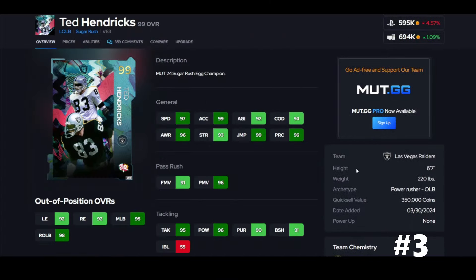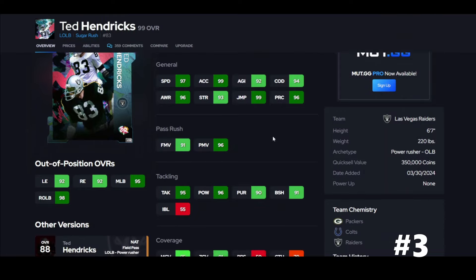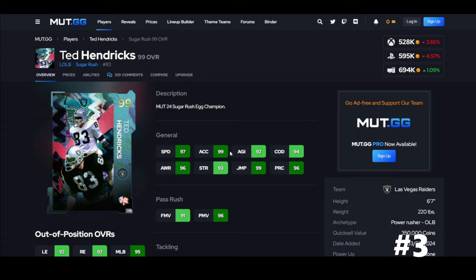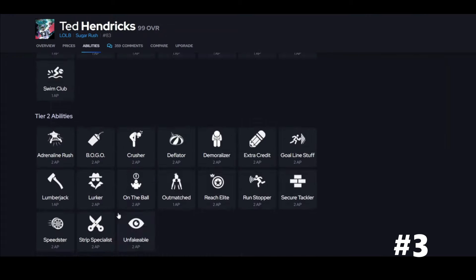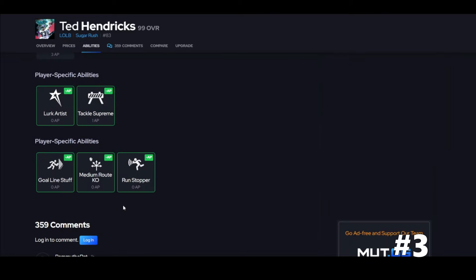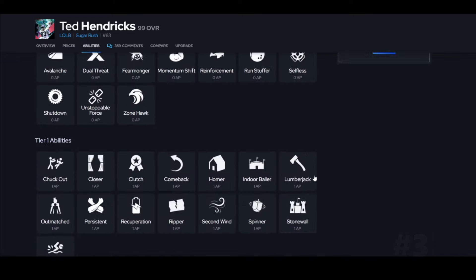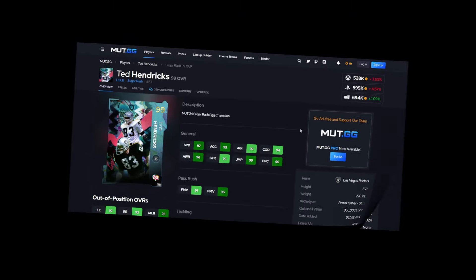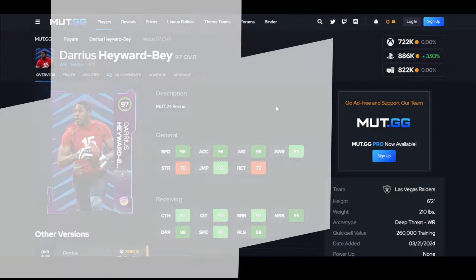Ted Hendricks is here — six foot seven, this is crazy. 99 jump, 99 Excel, six foot seven. This is going to be the user you can use all year. You can bait people left to right, he moves left-right really well. Lurk Hardest for zero — go get him, have fun, because it is fun with Ted Hendricks.